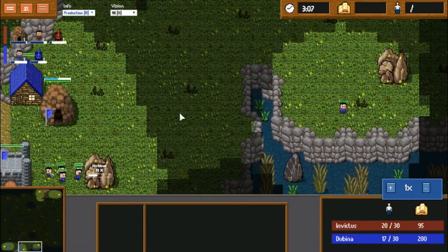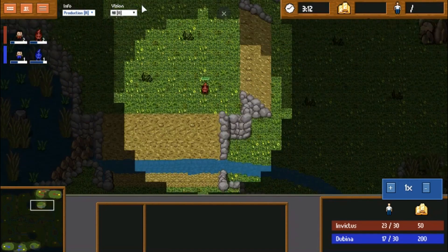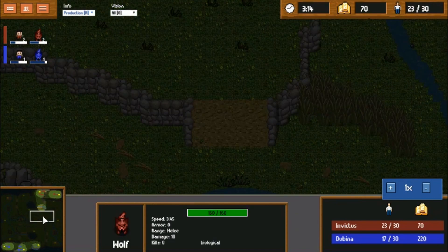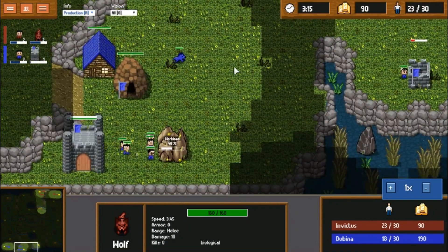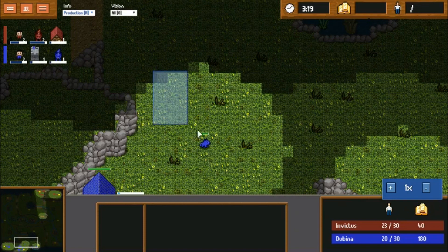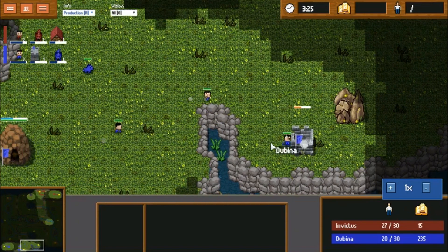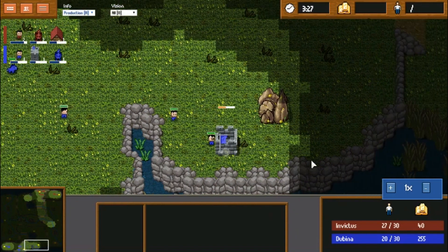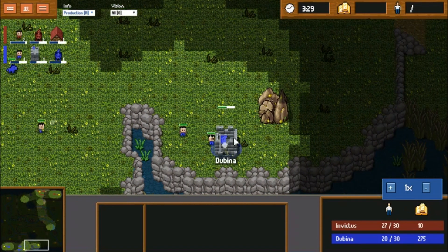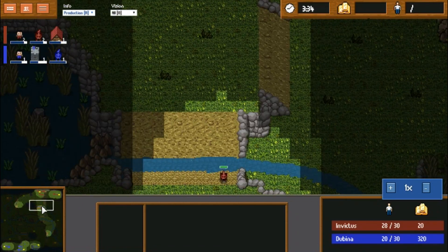If he's going to do this, he's going to have to fall back by a tower to deal with any counter. That wolf is probably going to see this little expansion and try to counter it. I do see Dubbina is getting that tower down first before he's taking the expansion — smart move.